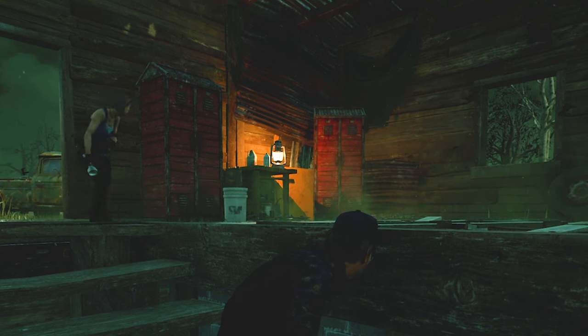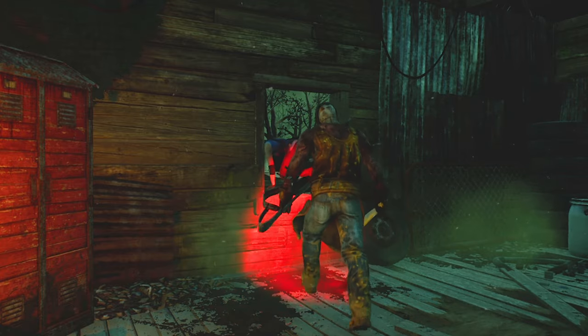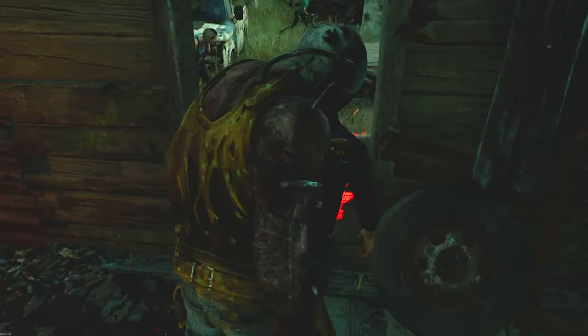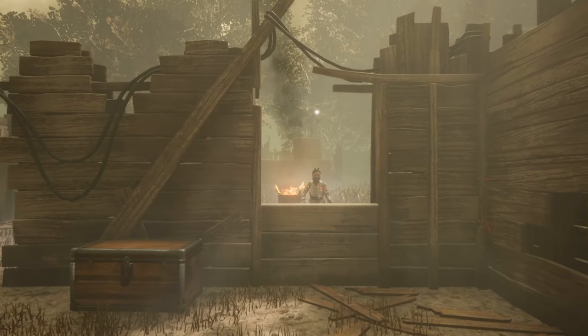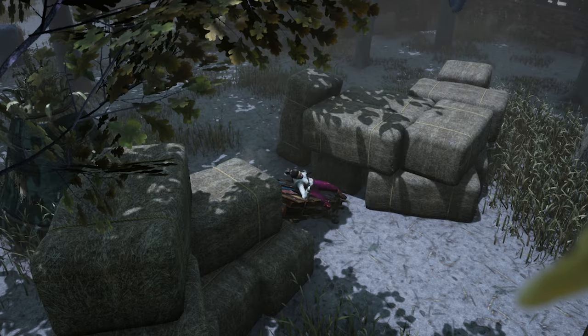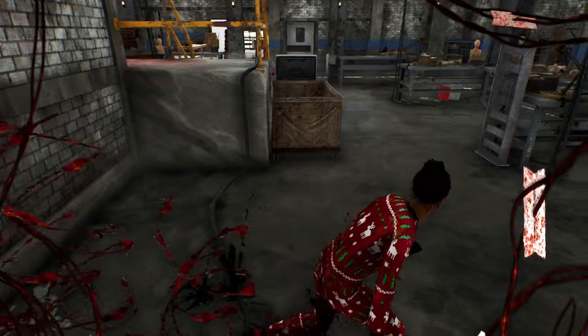On another note, some advanced survivors will force the medium vault to get grabbed by the killer whilst injured, so another survivor can come around the corner for a flashlight save to let them get away — it's a very smart move. The fast vault is achieved by holding your sprint button and angling yourself straight towards the window from a few feet back, and you will achieve the fast vault animation, which you want to achieve in most of your chases.